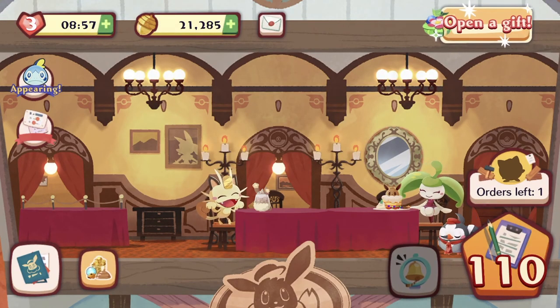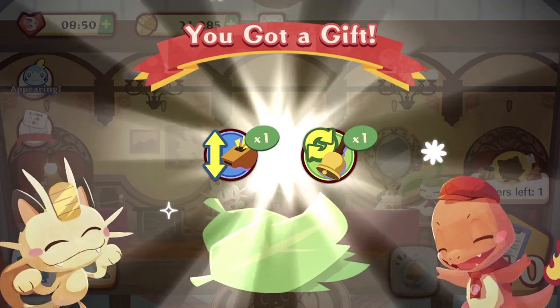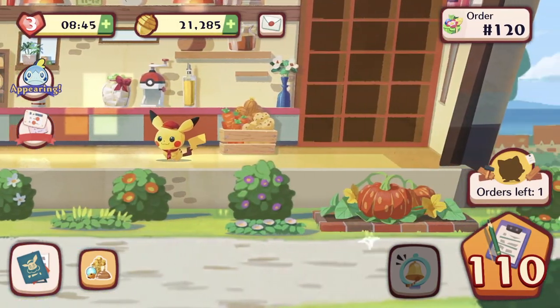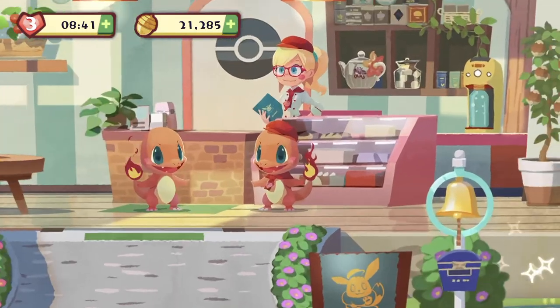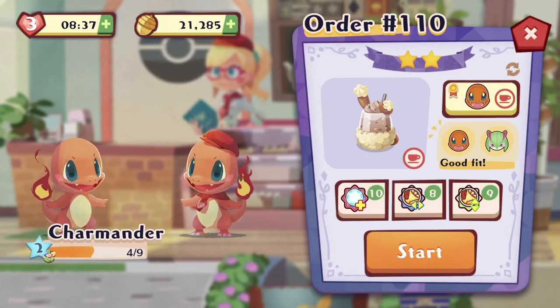We are at stage 110 — that means we get to open a gift. Items that we've stored up just in case we ever need them in the future. Charmander and Charmander — okay then. Hopefully this is the last level that we won't struggle with.